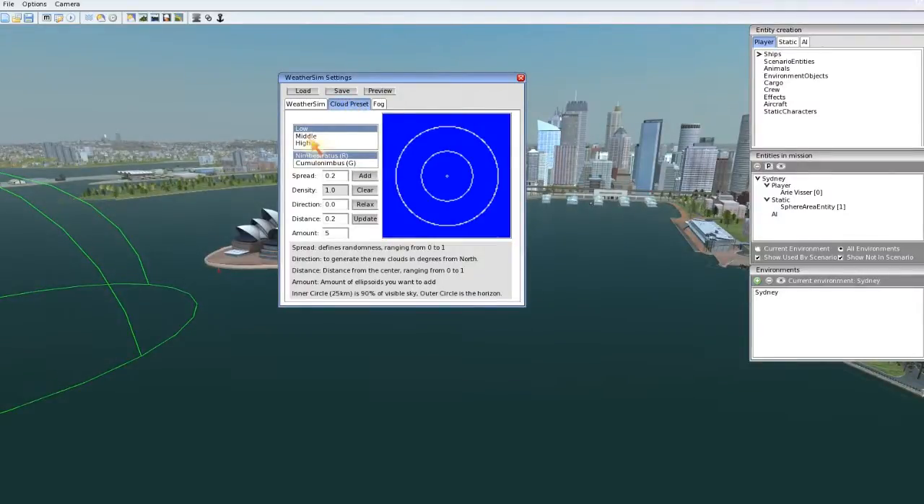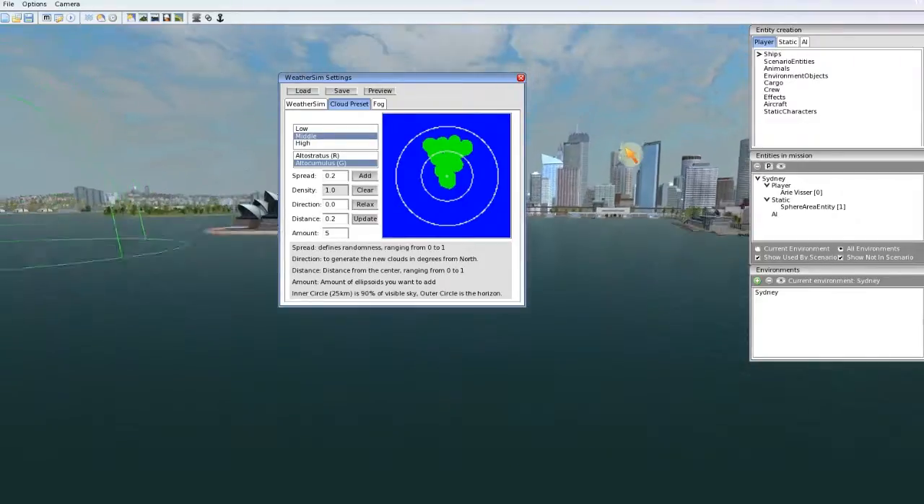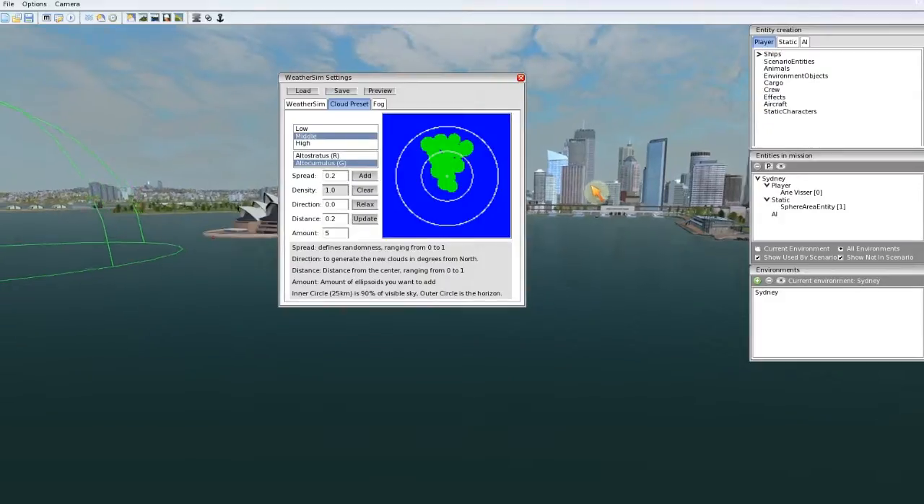Cloud presets — here you can add initial clouds. When the mission is loaded, these settings will be loaded too. So I can make some clouds in this scene by selecting Alto Cumulus or Alto Stratus. For every layer you have two types of clouds. I will add a layer to see what happens. You see all the clouds are represented by green dots in this window. And here we have a cloud layer. When I save the mission, these clouds are saved too, so the next time I load the mission it will have these settings.